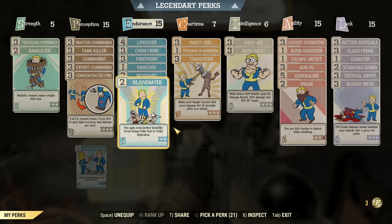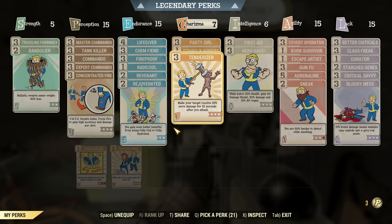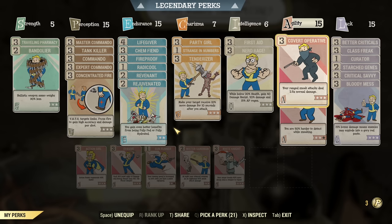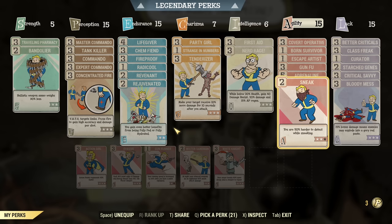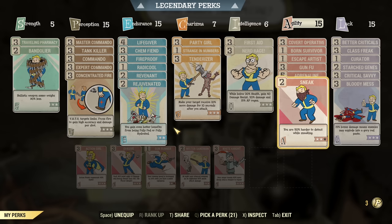Revenant is the important damage perk, and Rejuvenated because there was room. Under Charisma: Party Girl/Boy for Sweetwater Special Blend extra Perception, Strength in Numbers to boost mutations, and Tenderizer to boost damage. Under Intelligence, because we already have a lot of HP: First Aid, Born Survivor — all we need to survive pretty well. Plus Nerd Rage for more damage. Under Agility: Operative, Born Survivor, Escape Artist, Gunfu maxed out — it appears to be multiplicative with other bonuses, so it's significant for max damage. Adrenaline maxed out and Sneak rank 2. If it were nighttime, Sneak would be swapped for Mr. Sandman, but during the day Mr. Sandman won't work, so it's Sneak.